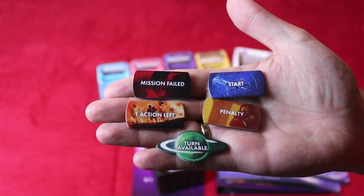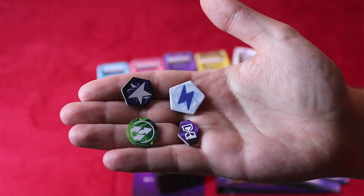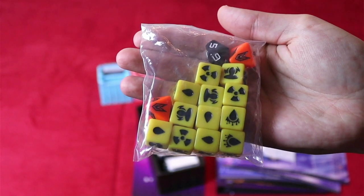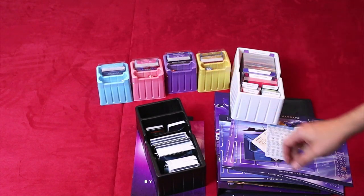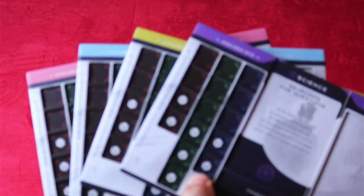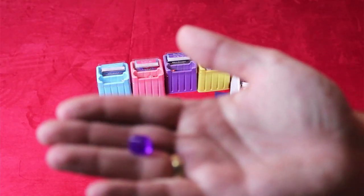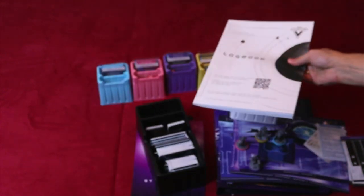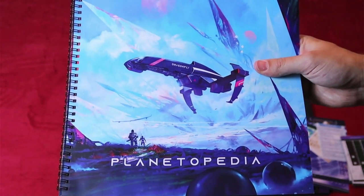These five tokens: mission failed, start, one action and two action left, penalty and turn available or turn not available. The command energy, success and time tokens. 12 injury dice, two danger dice and one d10 dice. Four rank one sleeves from each of the four sections. Four minis with their corresponding section colors. Four crew tableaus. A save sheet for the end of the game. Your token bag. These cubes which you can use for all kinds of things. Your logbook or ISS Vanguard app. Your rulebook of course, and the planetopedia whenever you're starting to play.